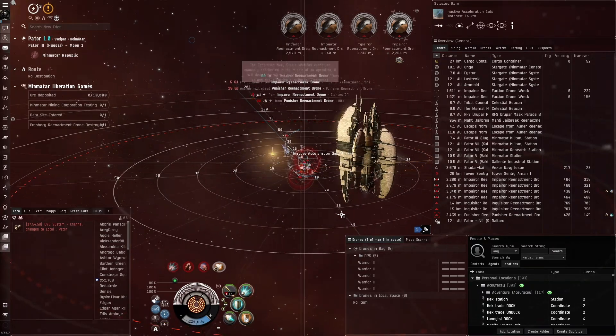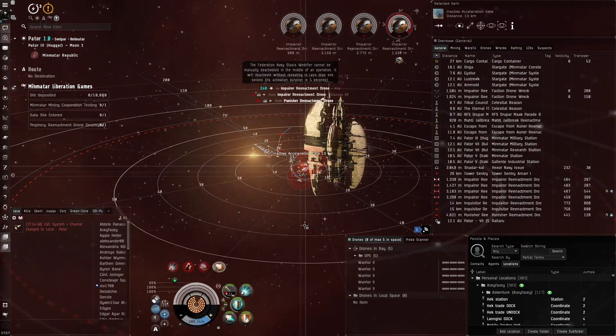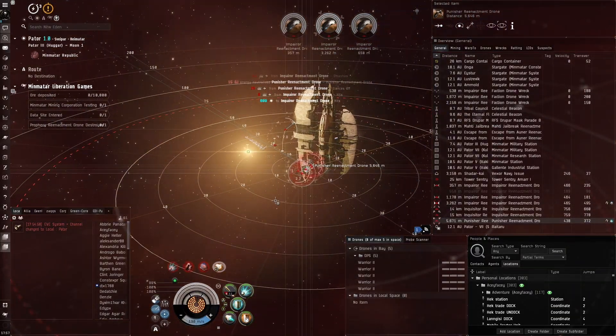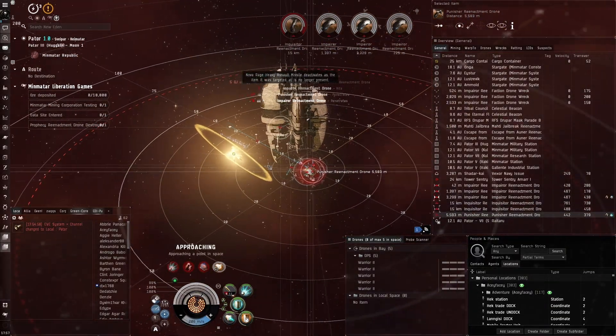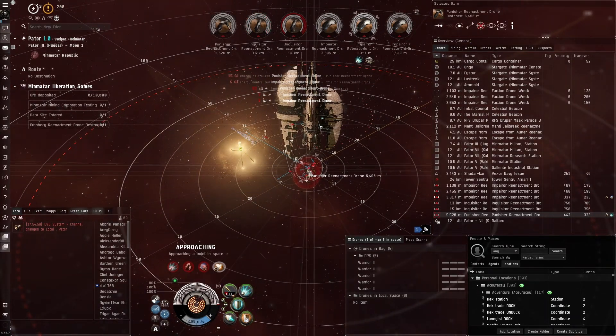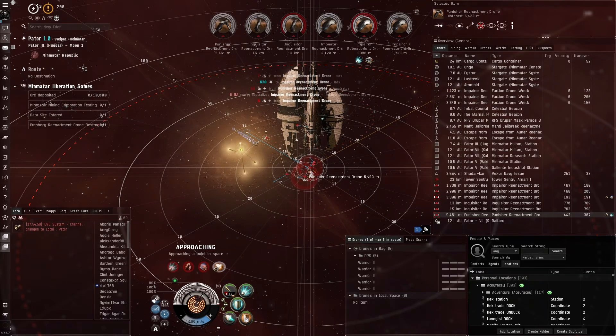The Caracal Navy Issue is also a lot cheaper than the Stabber Fleet Issue — it only went for 18 million when I bought it. I think this is pretty much the best ship you could use. The only thing better would be polarized heavy assault missiles.